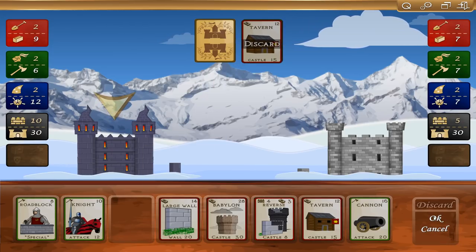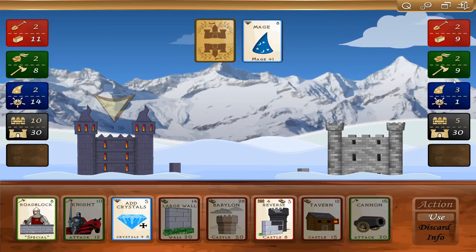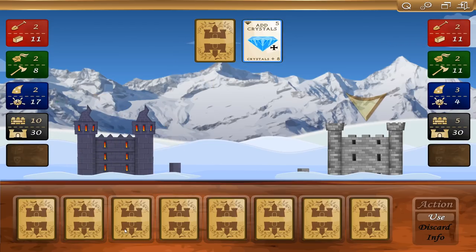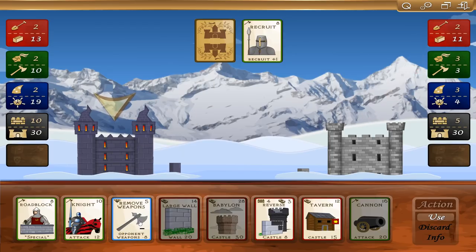He just added a mage, meaning that every turn he's going to get three magic instead of two. So he's going to try and out-resource me. I'm going to go ahead and add some more crystals. Man, he's just recruiting left and right here. I don't have anything like that.